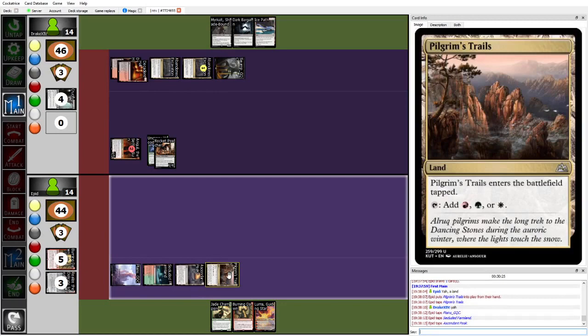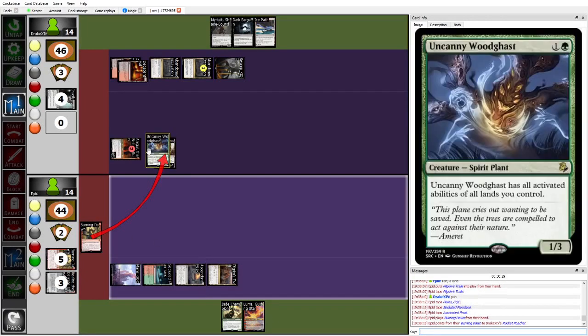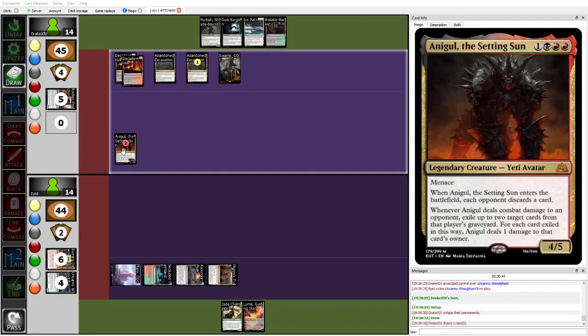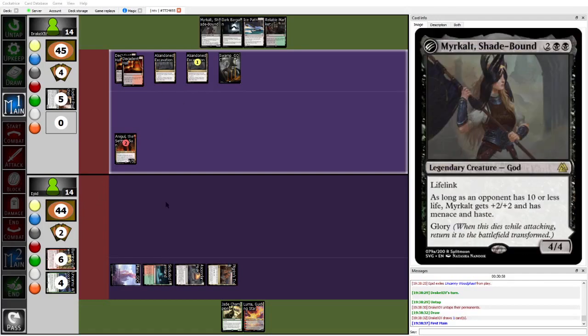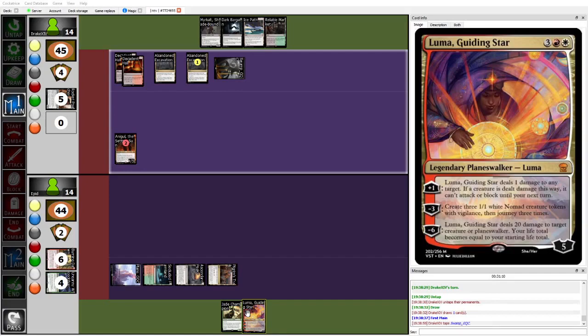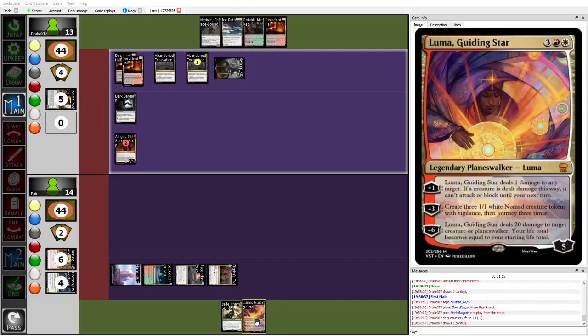Unfortunately, Epid does top-deck a land — unfortunately it is a tapped land, so not going to be able to do anything with that. But Burning Dawn will be able to kill the Rocket Poacher before it brings back Uncanny Woodgast. Ana Gold stays unthreatered — it's going to keep punching in. The scarier thing is that Mercall is actually going to go up to a 6/6, because after Ana Gold swings in for 6 this turn, Epid will be at 8 life. And Mercall plus Ana Gold has Epid straight dead next turn. Epid could hold off Ana Gold alone with Luma, but cannot hold off both Mercall and Ana Gold with a single Luma.